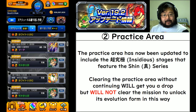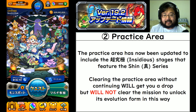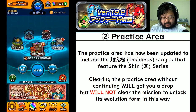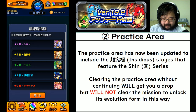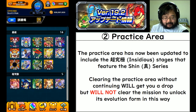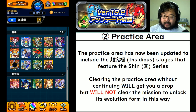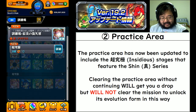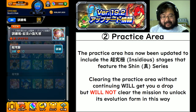Number two: the practice area has now been updated to include the choo kyu kyoku insidious stages featuring the shin series. You can go to the challenge area and see all of the new shin stages, including Aria, have been added. If you clear it, you will get a boss drop in their base form, but you're not going to clear the mission to unlock the evolution form this way. You can practice over and over again.